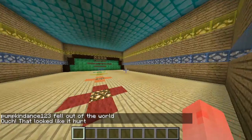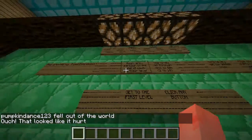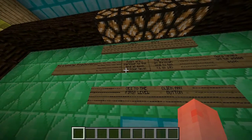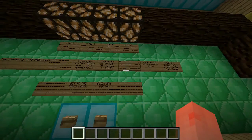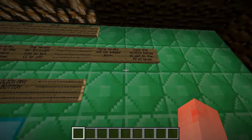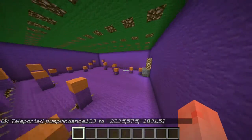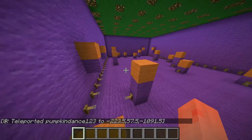Let me just start here. I start here in this nice little spawn building and it says rules and credits — created by pumpkin dance. The rules are: parkour to the end, and each parkour level goes from one to ten. Obviously I don't have ten levels yet, I only have three. More levels will be added soon. Click the button below to get to the first level.